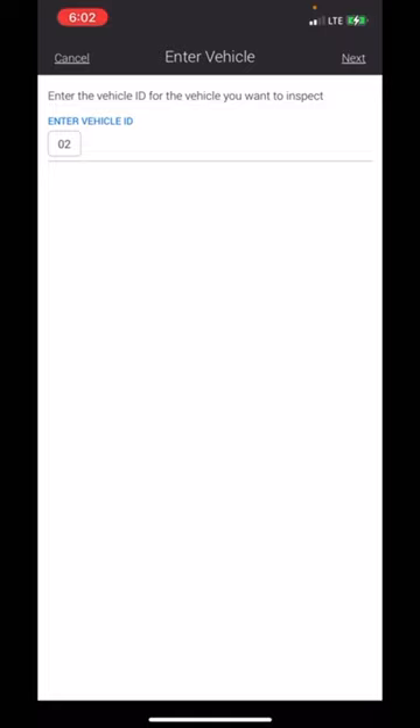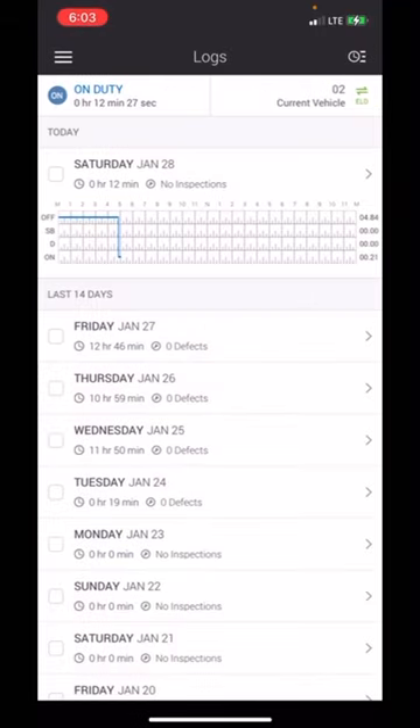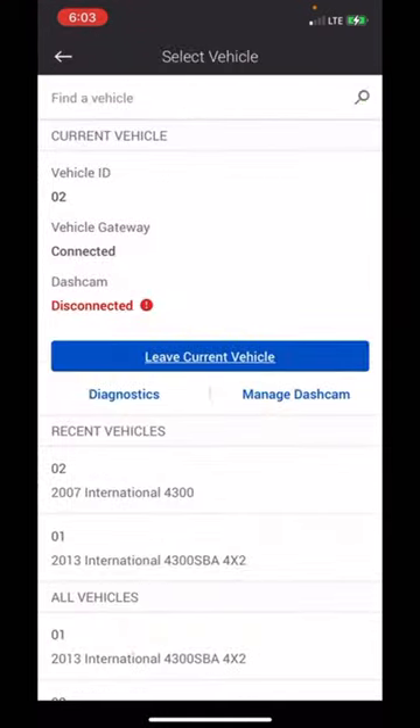Make sure you are in the right vehicle — it should say zero one. If you're not in the correct vehicle, you see in the top right-hand corner it may say current vehicle zero two. Click on that and make sure you switch to zero one. The truck number is on the side of the truck, so make sure you're on zero one, then click on it to check in.